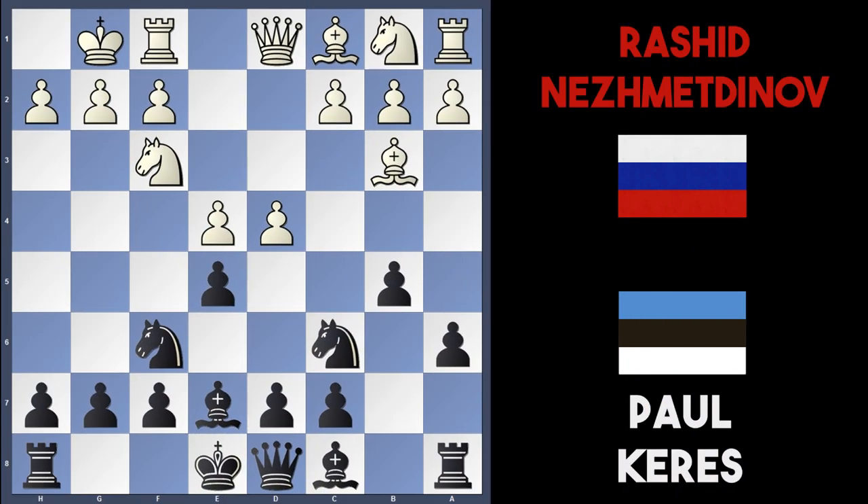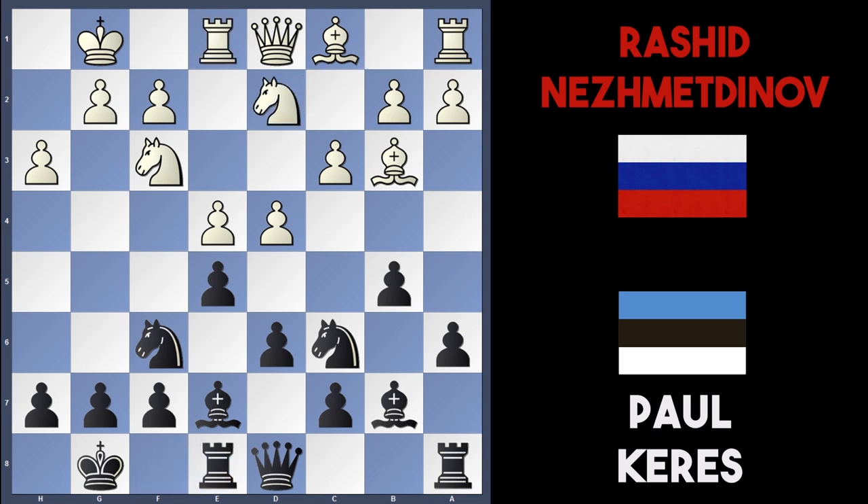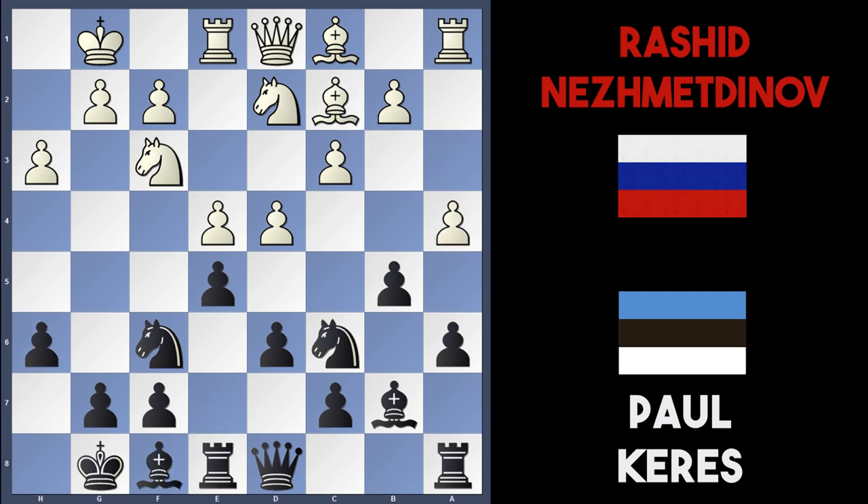For this reason Kerez has just played d6, supporting his e5 pawn. Nezmetnov played c3, black castled, h3 was played to stop any bishop g4 ideas, and black played bishop to b7. Now bishop to c2 was played. The typical move here for white is actually rook e1, and if rook e8, white can play knight b to d2. The main moves in this position are actually bishop f to a4, h6, bishop c2.